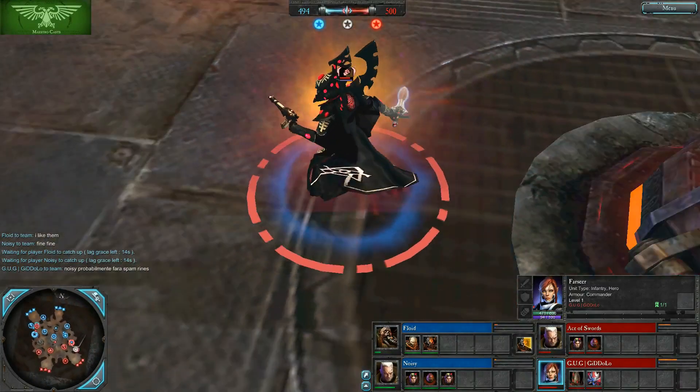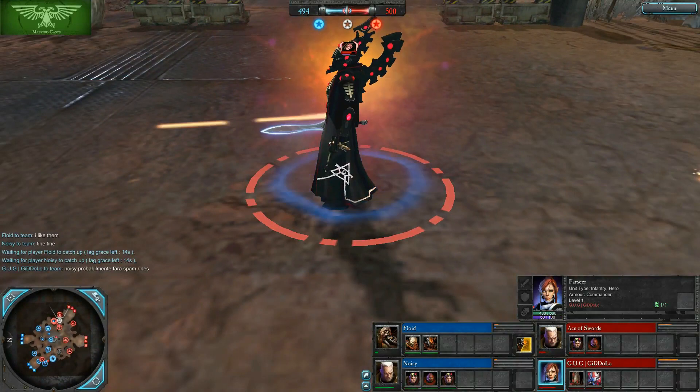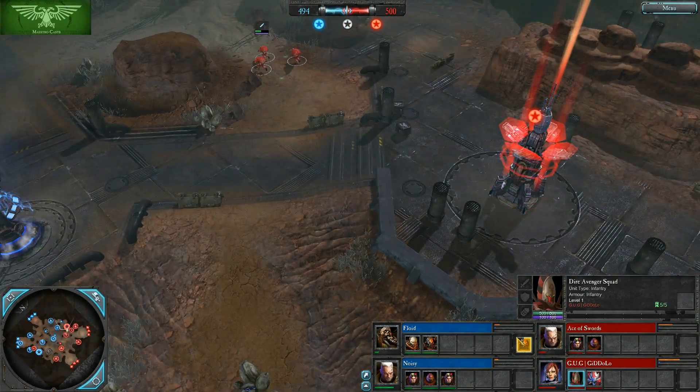Farseer is a light melee hero with a lot of support and disabling and control abilities. Right there, the Farseer used Guide on the Dire Avengers. That will increase their range as well as their damage.